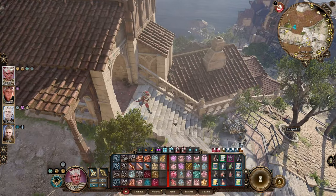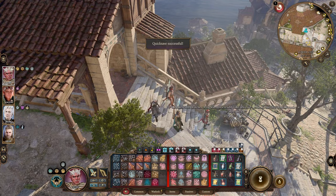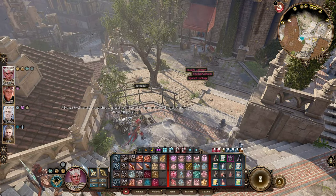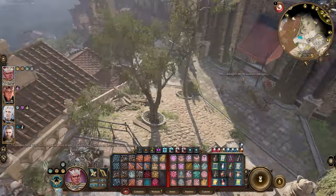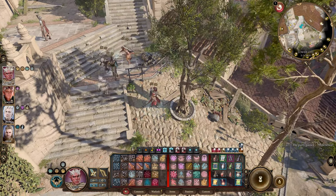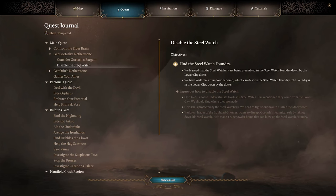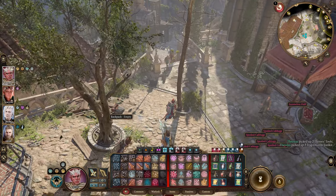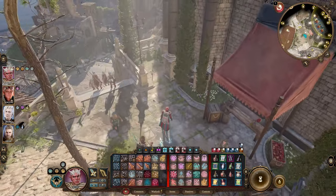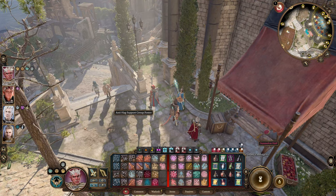I wonder which chest the key unlocks. There's a broken steel watcher outside — a tag reads: 'unit defective, return to the steel watch foundry at the west docks.' Three lockpicks later, there's something interesting — a hex connected to the hag situation. There's a vendor nearby arguing about cabbages: 'Do you know how hard it was to get those cabbages into the city?' We're close to Gale's quest as well.